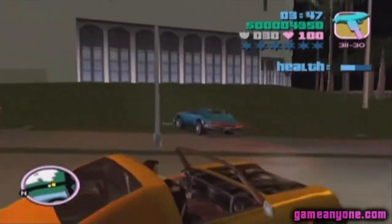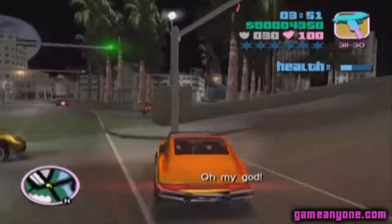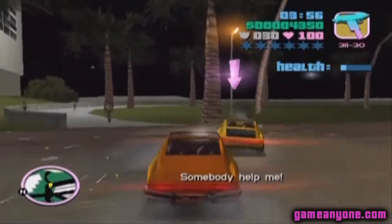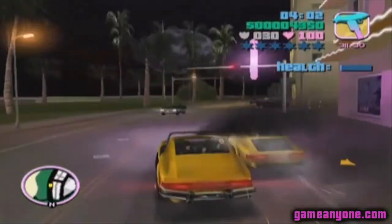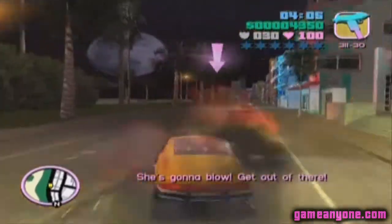It's pretty simple — you want to really ram her off the road a lot. You definitely want to get her at those corners there, get her on the side. Of course, my car's health is pretty low now too. There we go, we got her.